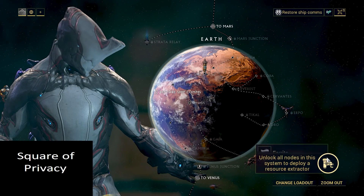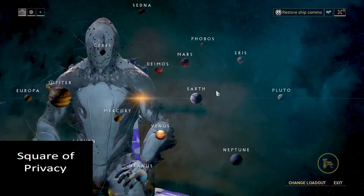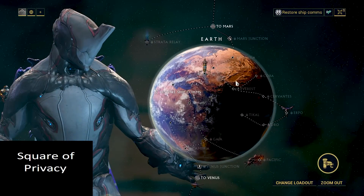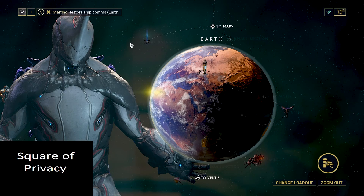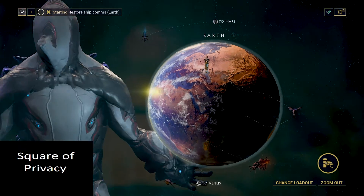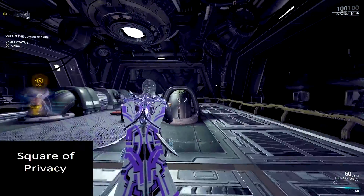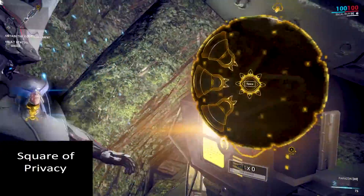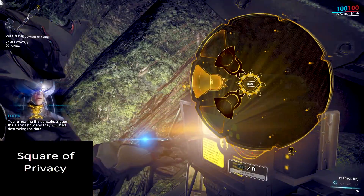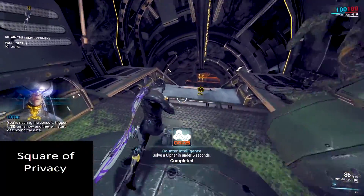This is the Restore Ship Comms mission — the introduction to the spy-type missions. Normal ones have three vaults, but this one is only going to have one since it's just the introduction. It's pretty simple.